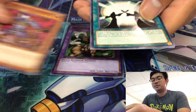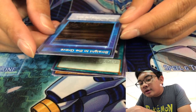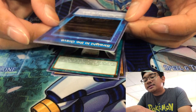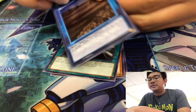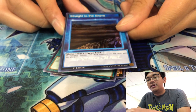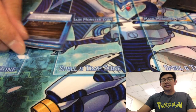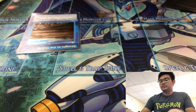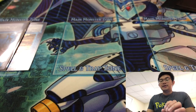It's very similar to Duel Links. Oh, a holo right here. Straight to the Grave — all Dinosaur, Zombie, and Rock Monsters on the field gain 200 attack and defense. And this guy is Bons. Second holo. Here, let me put the holos on the side. The holos on the side — I don't know if you guys can see that, probably not.